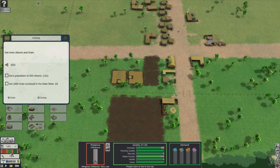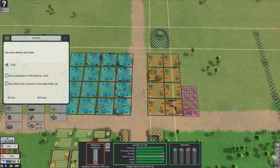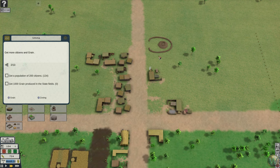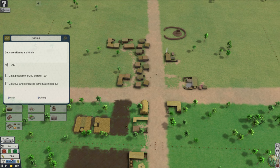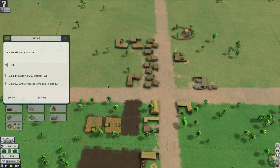Everybody's moving in. We need our temple built — let's build that first one. Since it's free, we can have it now. Let's put it right in here. That'll take care of that, and then we need water access, which we'll get in a little bit.